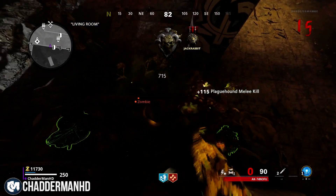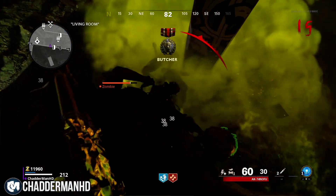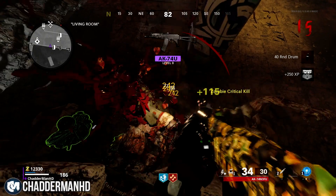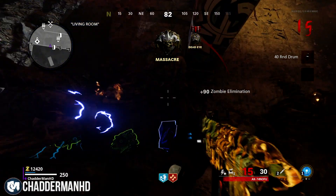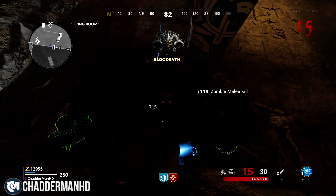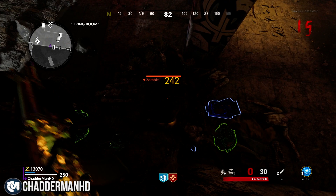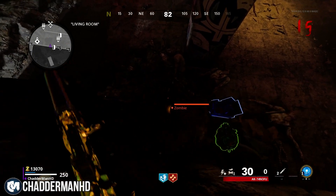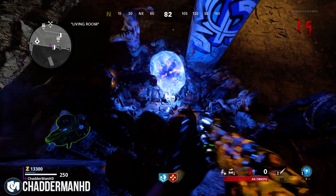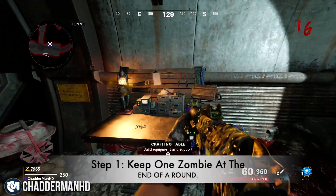What makes this awesome for camos is you can build up your knife camos just by knifing them. You can also pick up max ammos so you don't need to get down from here. With two weapons you can keep switching between them and upgrading them. If you want to change weapons, come out of the glitch, buy another weapon, pack-a-punch it, get yourself a self-revive, and then get back in.